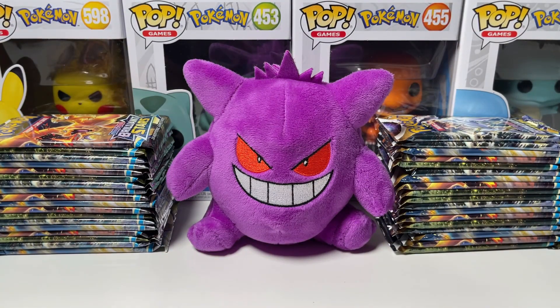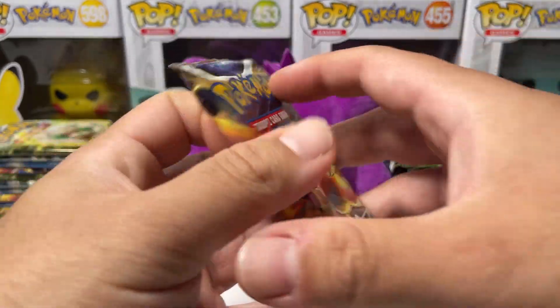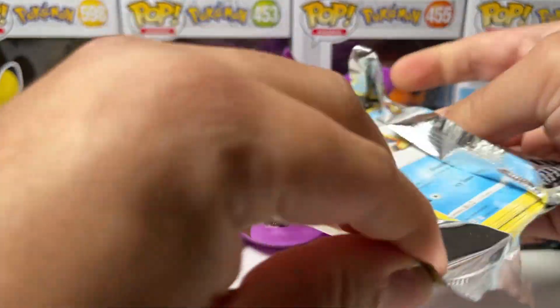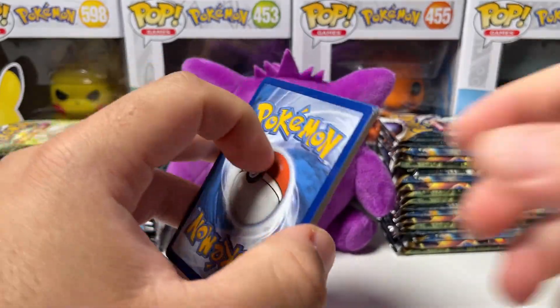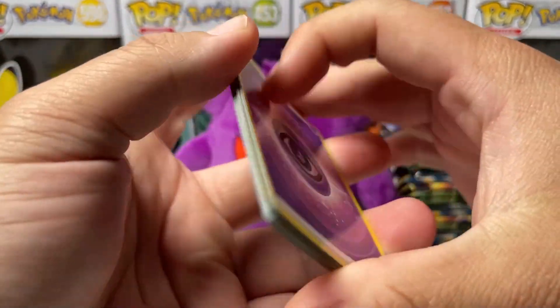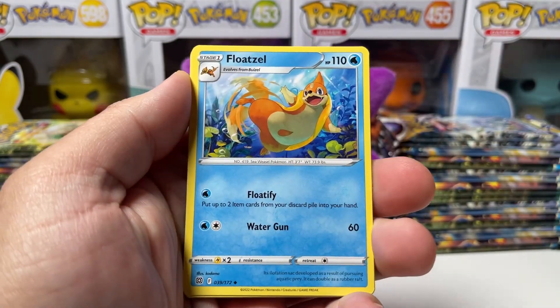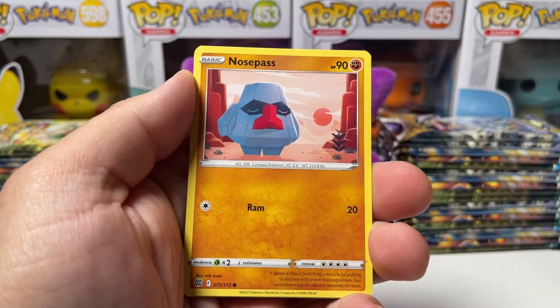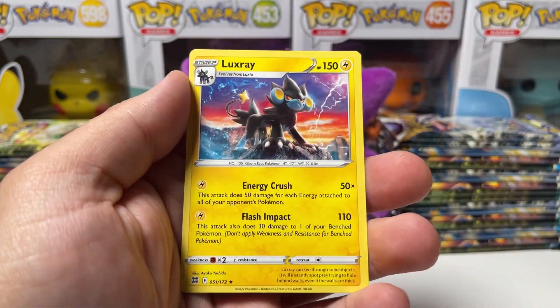I don't want to waste any more time, let's just hop right into it. I already took out all the booster packs from the box, so sit back, relax, and let's open up some packs. First pack — can we get some first pack magic? We have Cubchoo, Exeggcute, Reverse Starmie, and Luxray non-holo. Not a good start, but that's alright, we still have 35 more packs to go.